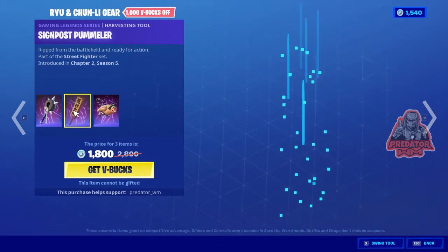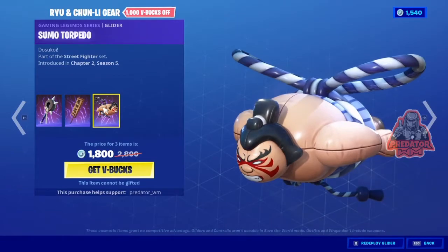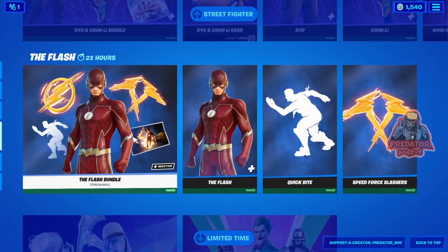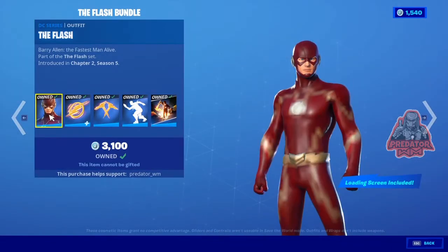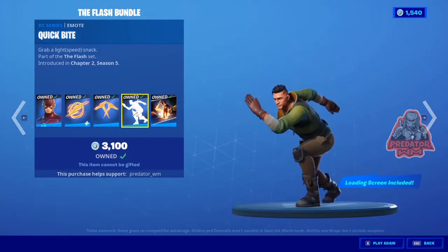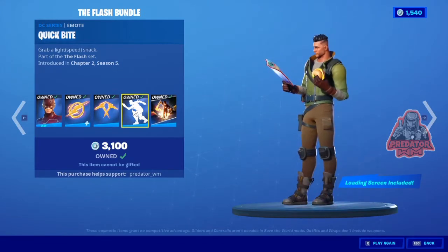We also have the Gear bundle — you get two pickaxes and a glider for 1,800 V-Bucks. And we still have the Flash bundle, which includes the skin, the backpack, the pickaxe, and an emote. It works with everyone and it's a pretty nice one, with a loading screen too. You can also buy each piece separately.